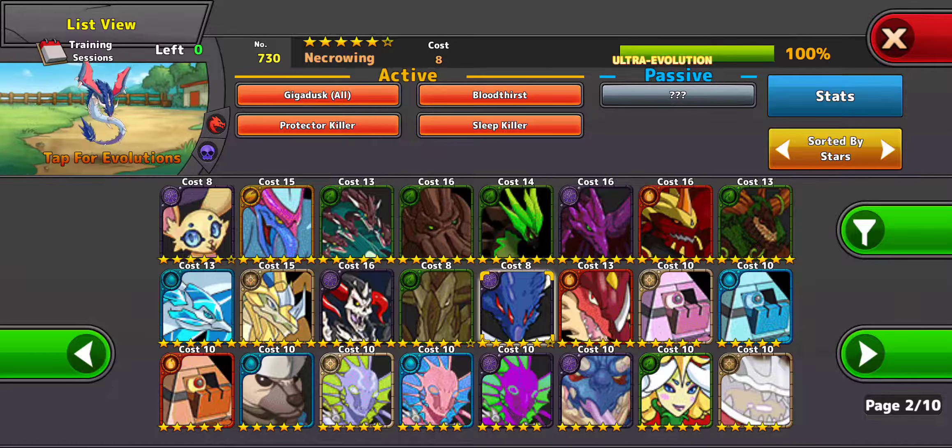The Necro Wing involves a Shadow Worm. It's an average monster — he works on Death Link teams, but that's pretty much it. He is a Protector Killer and a Sleep Killer. Once you kill off one of the monsters, you could start to build up the Bloodthirst, which will do a lot of damage. The only problem is he doesn't have Piercing, so he can't break through hold ground. If you put him on a team that has Poison, he might work.